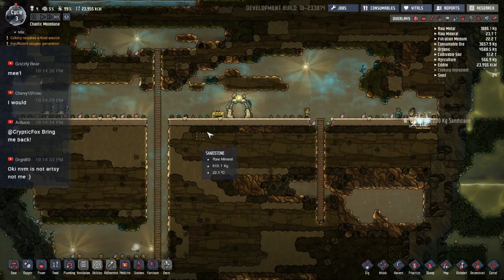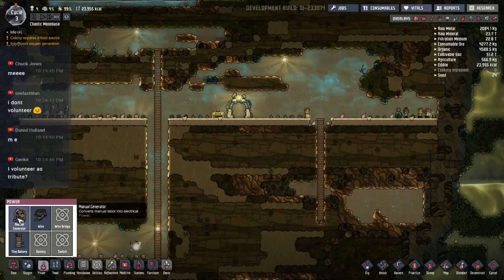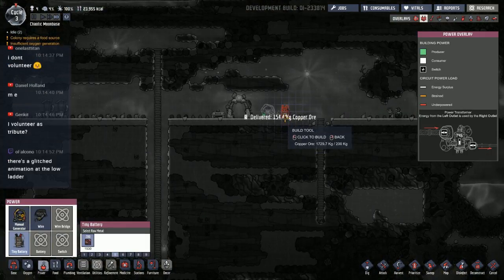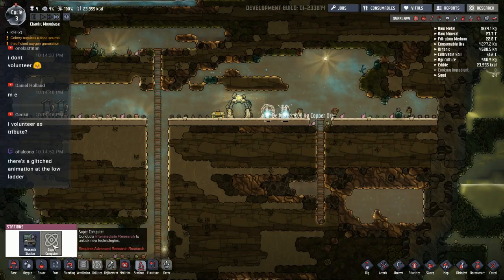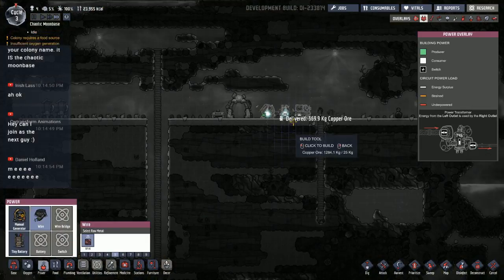I should probably get research started early on — as I understand, the research tree changed around a little bit. In order to access the supercomputer, you actually have to research it now so it's not available by default. Let's go into the research station and see what's different and figure out what we need to do.